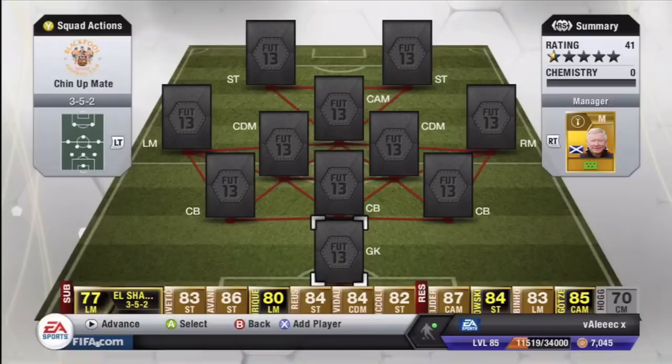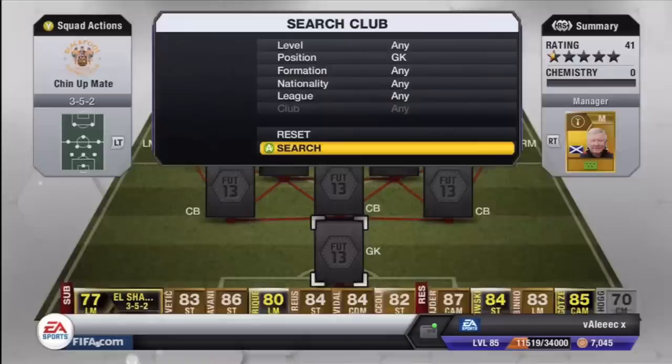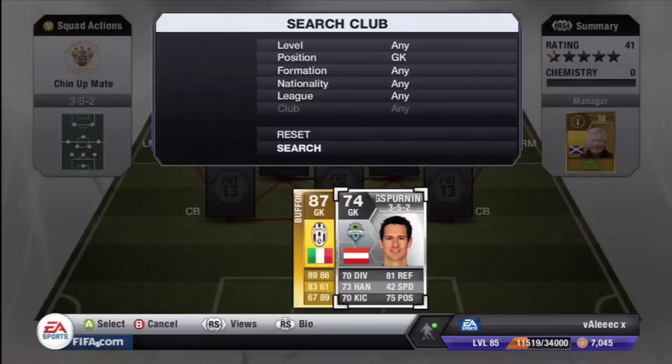Hey guys, Taylor Grinerz here. I'm going to be bringing you a squad builder today — a 3-5-2 silver titans including Hussaclap, Elionezer, and a load of other good players in the 3-5-2 formation.